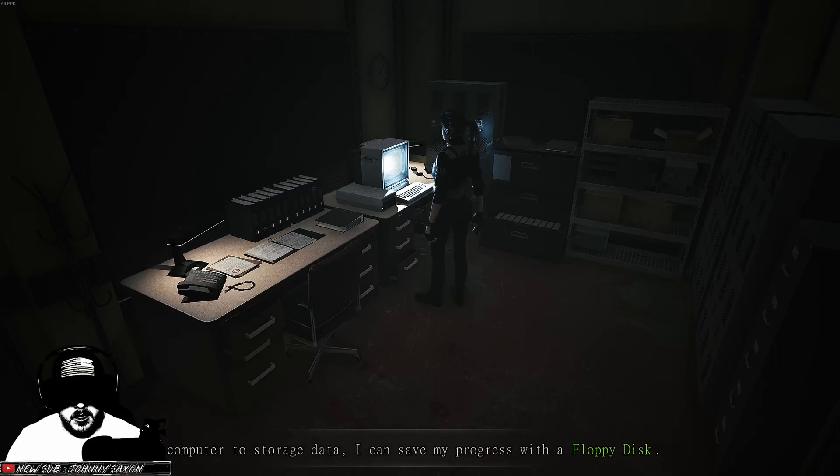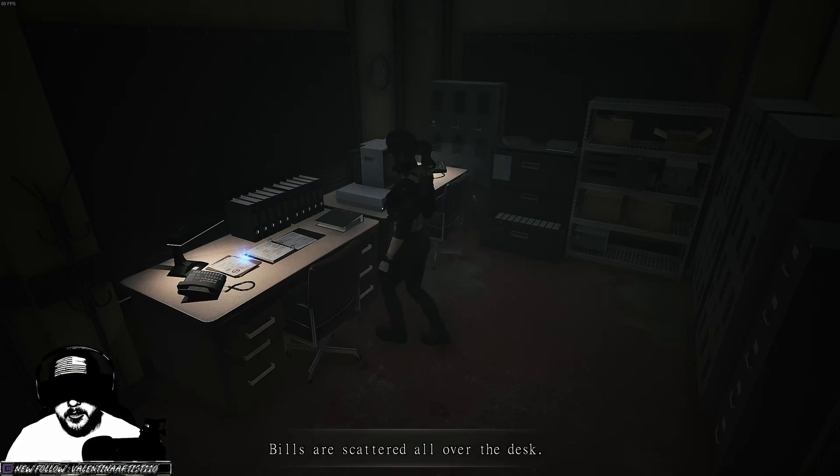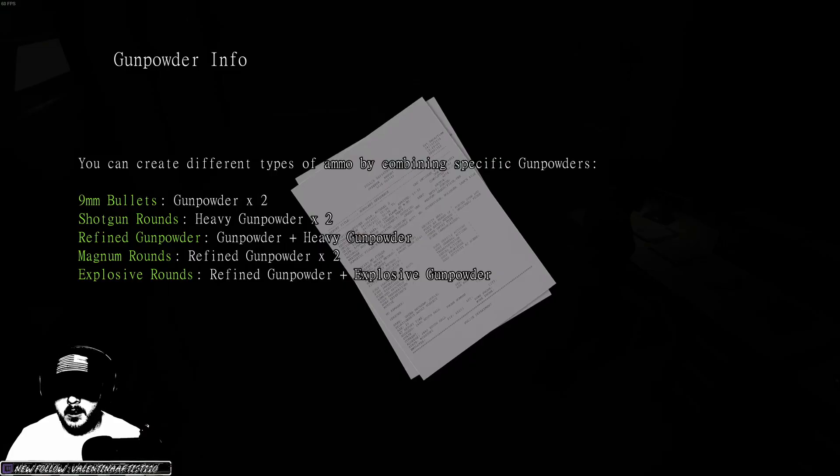Computer storage data — you need a floppy disk. You can create different types of ammo by combining specific gunpowders. Nine millimeter bullets: gunpowder times two. Shotgun rounds: heavy gunpowder times two. Refined gunpowder: gunpowder plus heavy gunpowder. Magnum rounds: refined gunpowder times two. Explosive rounds: refined gunpowder and explosive gunpowder.